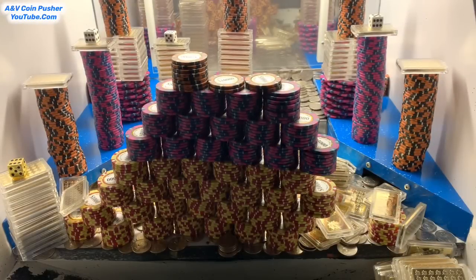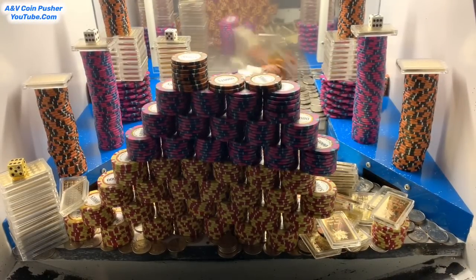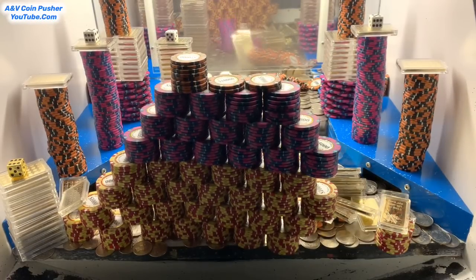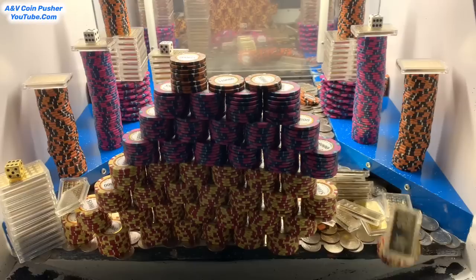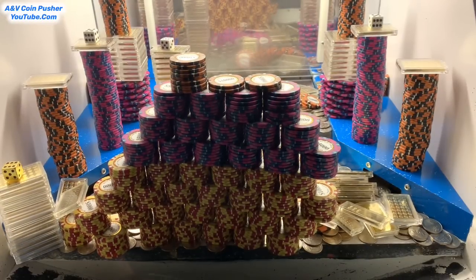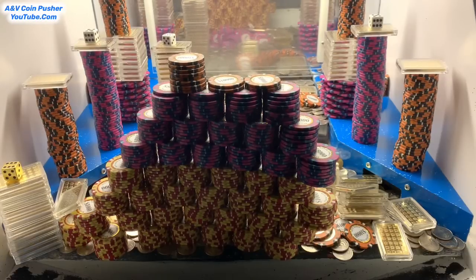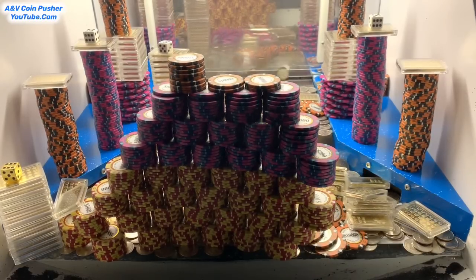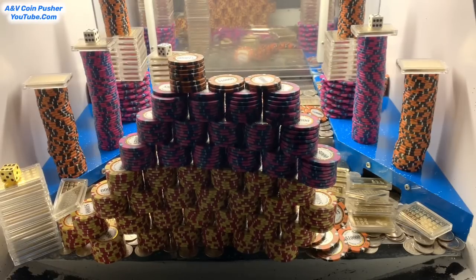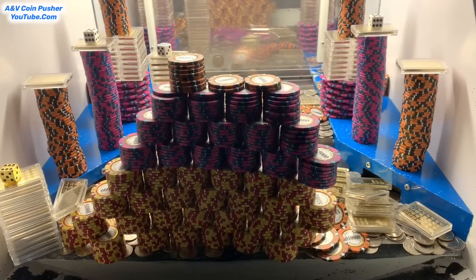CoinBusher has returned, let's get right back to pushing. That gold tower that was stuck on the right fell on down into the loot chute — that is absolutely spectacular. Won't be long, we'll get that wall or pyramid of chips up front to crash down. It's already hanging over the edge just a little bit. And we're also about to get that gold tower back there on the pusher — it has that dice on top of it.